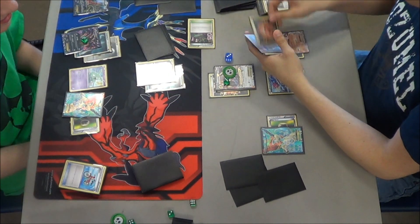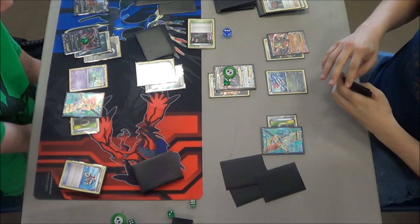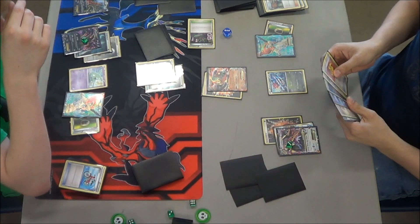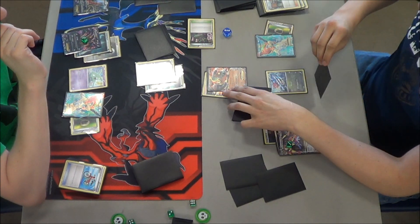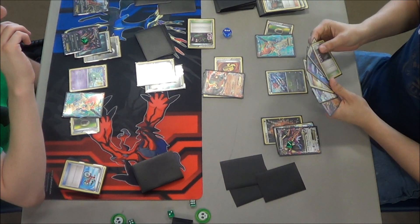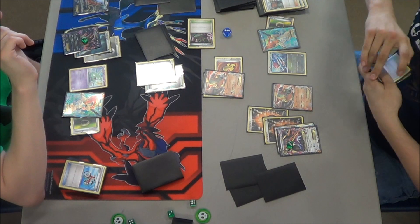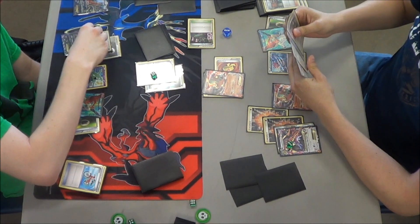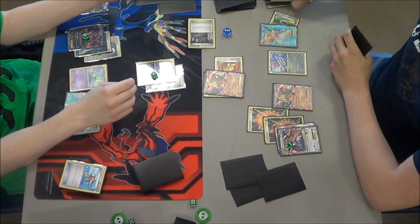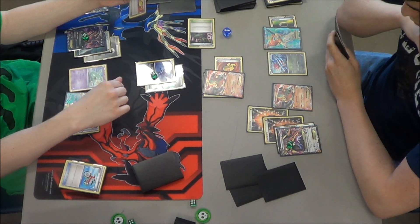Josiah topdeck a Juniper off his hand of zero - how many times does that happen? That happens a whole lot. He's going to Rush In with Keldeo and then retreat into Landorus, something that can definitely do a lot of damage. He doesn't have a Laser - if he had a Laser, he could easily knock out the Sableye right here and put another 30 onto something. He went after the Yveltal, and unfortunately he didn't have the Laser, so Sableye only has 50 damage on it - not enough to knock it out. When you have a zero-card hand, you topdeck a Juniper - that happens a lot.